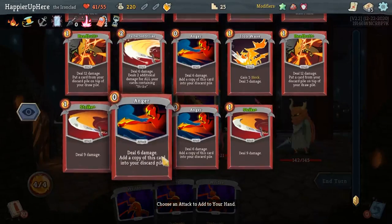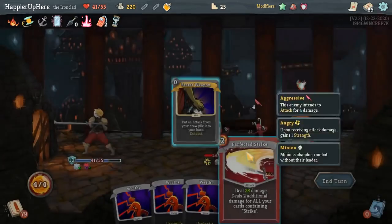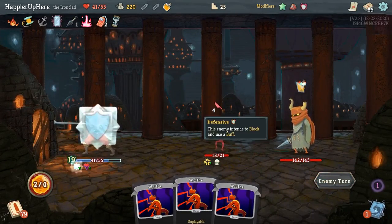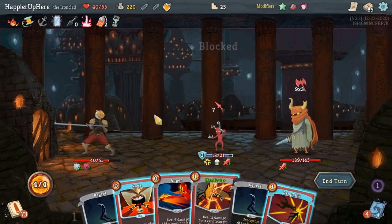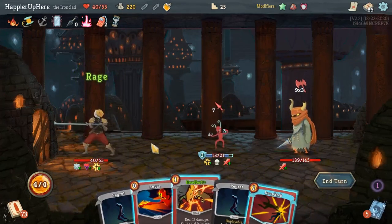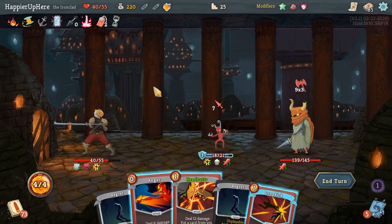I don't have good AOE. Let's take a Perfected Strike so I can at least get rid of one of the minions. There's a small chance he might not attack — he is attacking. Not much I can do about this. I wonder if removing an extra card or a Writhe at the beginning would have changed anything, but I doubt it.